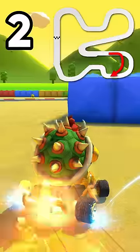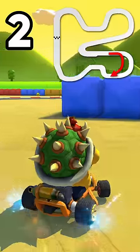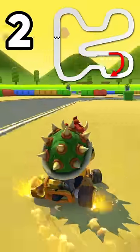Number 2: this is the biggest shortcut on the track, so listen up. Drift off of the curb and delay your mushroom use, then hop out with a mini turbo.